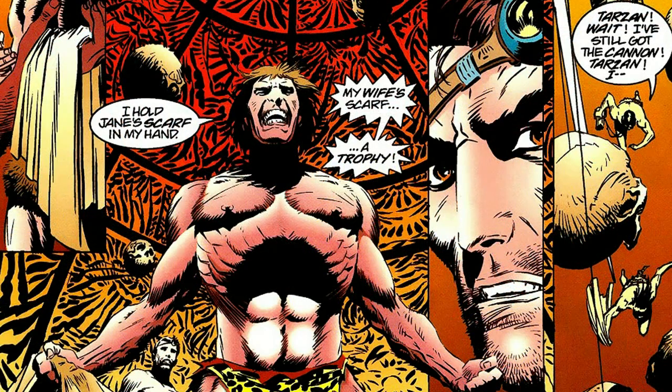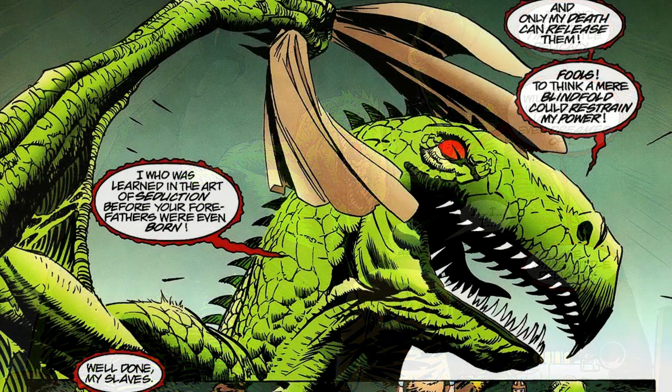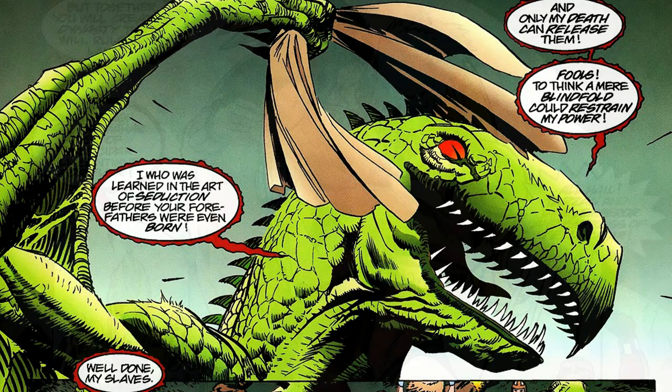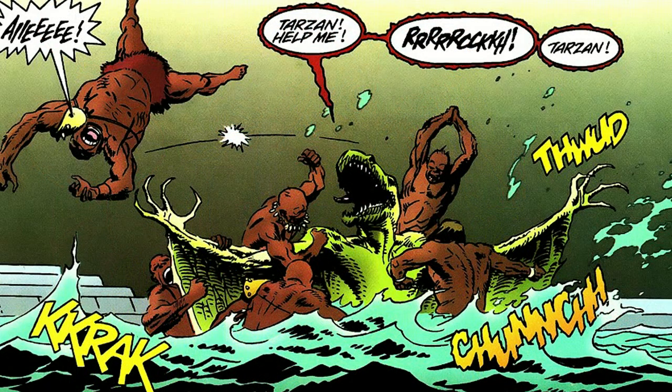Tarzan finds the scarf of his wife Jane and vows to never remove it until every last predator is defeated. We also discover that the leader Jason and the others are being mind-controlled. The creature with this power is the mahar, a giant winged lizard. Tarzan and a group go deep into a secret entrance and find the mahar, but Tarzan succumbs to its mind-controlling powers. Its ultimate plan is to have Tarzan and Jane rule over the land as leaders of Pellucidor, with Tarzan's might leading the fight against the predators.